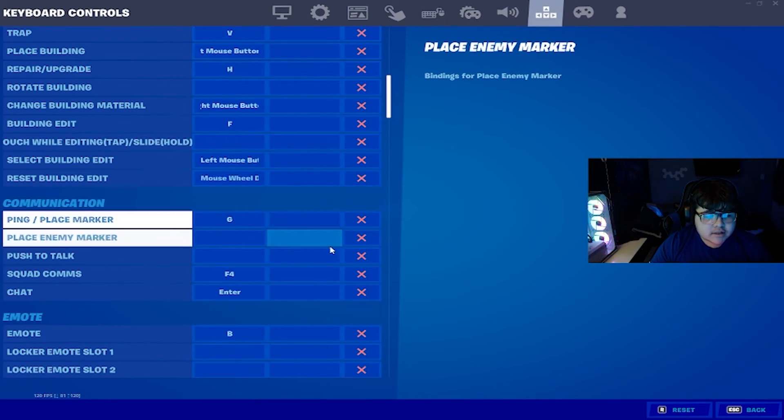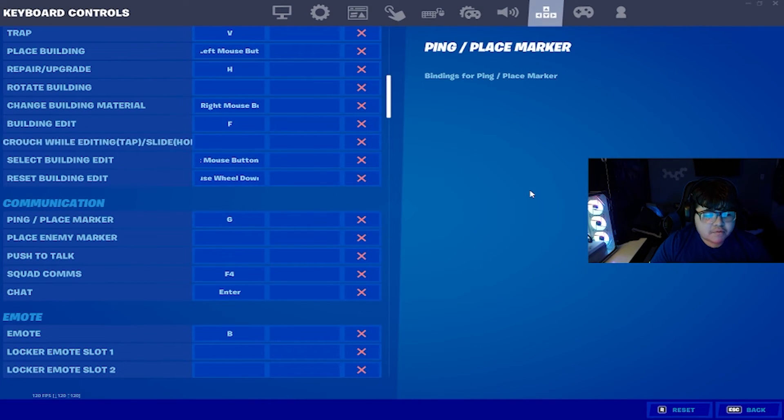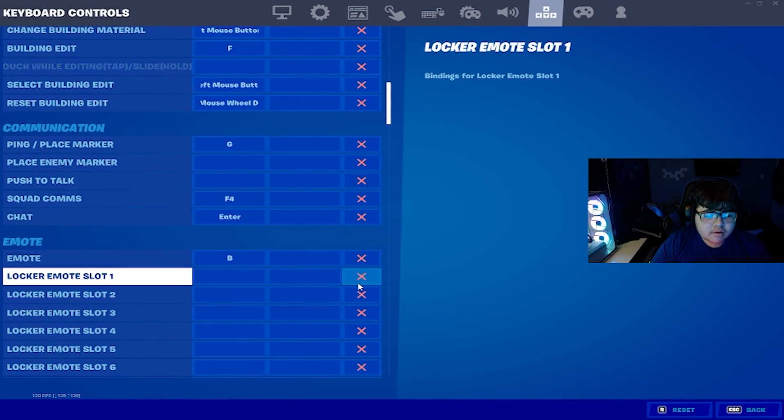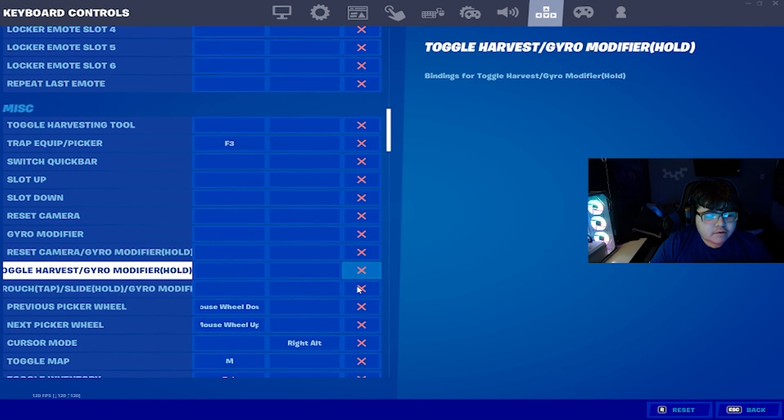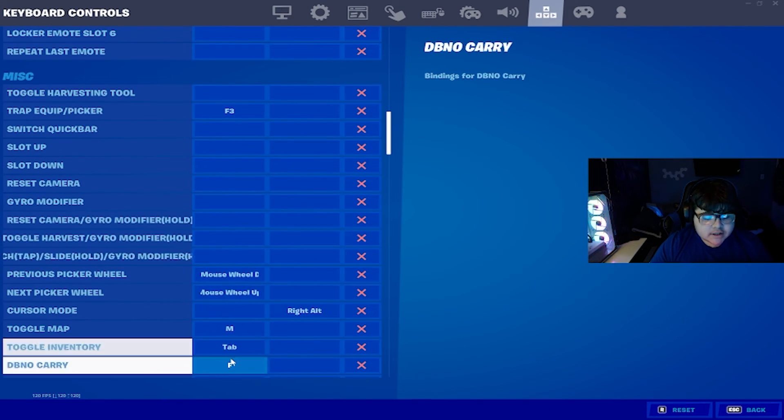The last couple of settings: ping, I use G — this is if you want to mark weapons or enemies. And if you scroll down a little, there's Toggle Inventory. I like to use Tab because it's way easier, I just press it with my pinky. That is all for today's video, guys. I hope these settings really helped you. If you liked this video, make sure to like and subscribe. And if you want to support me more, make sure to use my creator code. Peace.